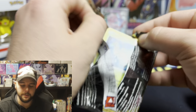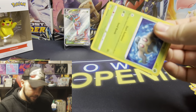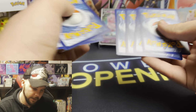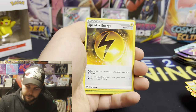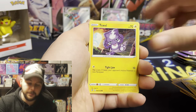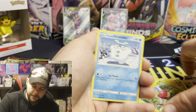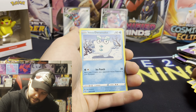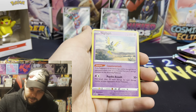This will be the last pack of this one. We got Darkness Energy, Speed Energy, Metapod, Gila List, Phantom, Bronzer, Toxel, Ampline, Darumaka. My bulk pile. Fake Lynx and a Sigilyph.